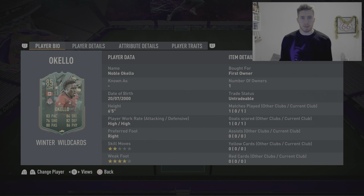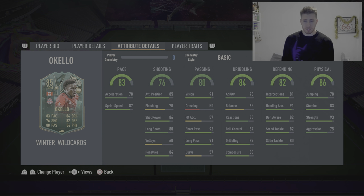Hello guys, my name is Dan the Delight and today I am bringing you a Noble Okello FIFA 23 player review. This is the Winter Wildcard squad builder challenge that you can get for training an 83-rated team. He is 6 foot 5 with high-high work rates, right footed, only 2-star skill moves and 4-star weak foot. He can play in CDM and CM, he's in the MLS and he is Canadian. Let's get into the in-game stats and then we'll get into some gameplay.